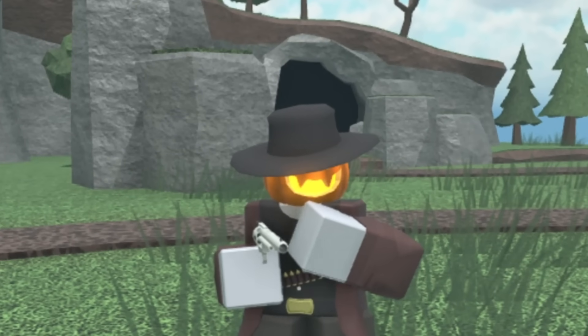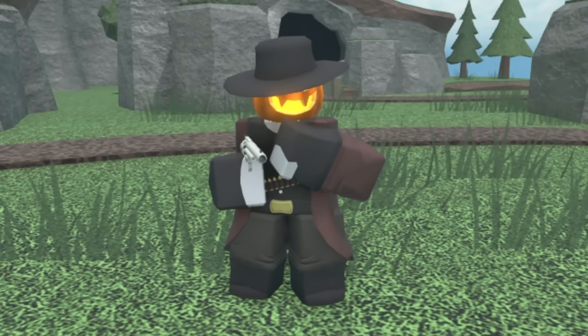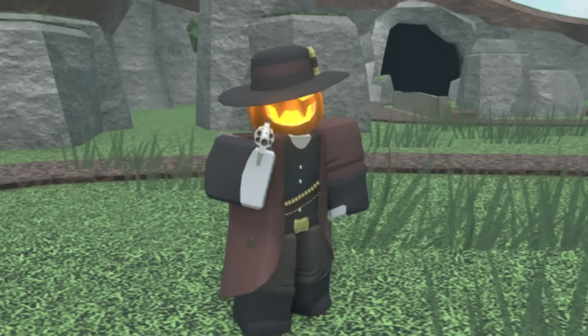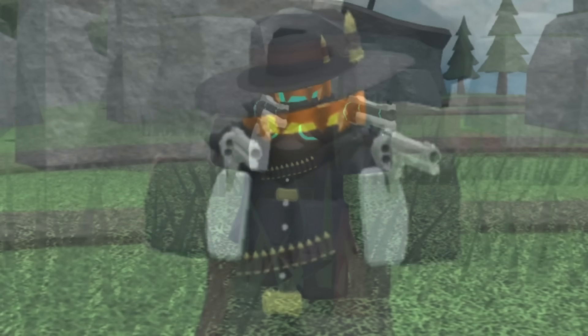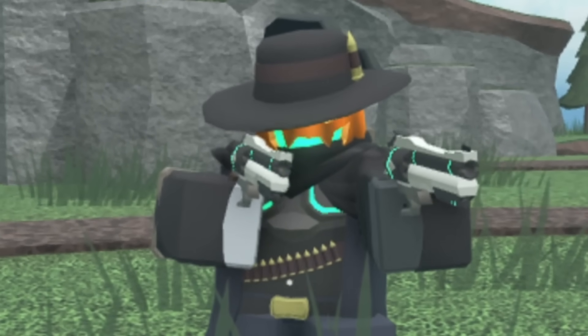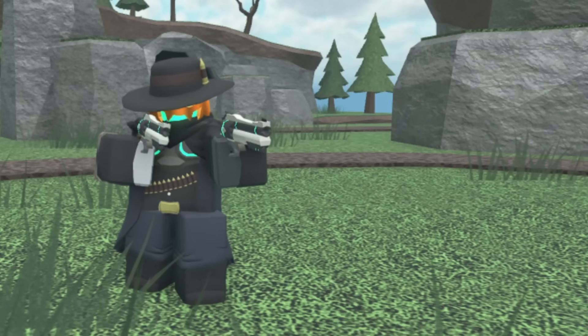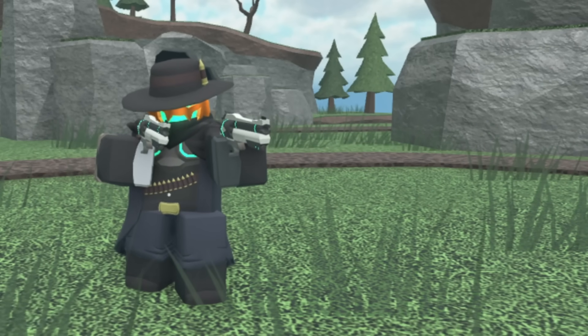Next up we have the Pumpkin Cowboy. At level zero it has a cowboy hat, pumpkin face, brown coat, and silver gun. At level one it gets black gloves — nothing changes for level two. At level three it has a different pose and something in its hat. At level four it's holding two guns and has a scarf. At level five the pumpkin now has neon blue lights and its guns have become more futuristic. It's a pretty nice skin — not much to complain about but nothing to be too excited about either. I'm gonna give this a seven out of ten.